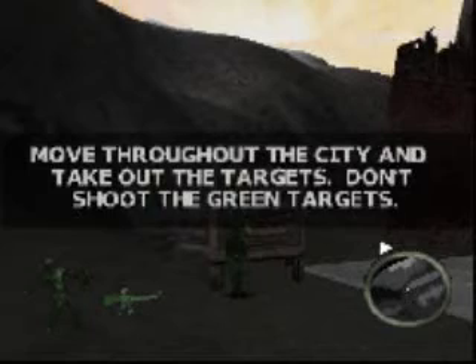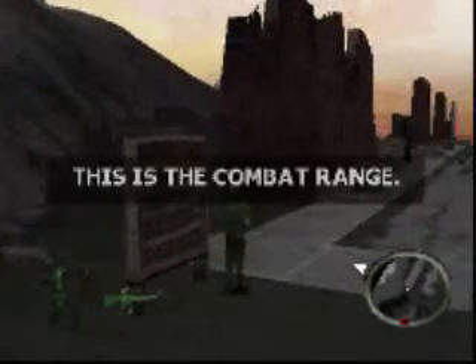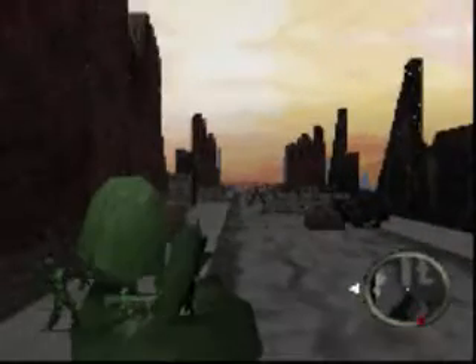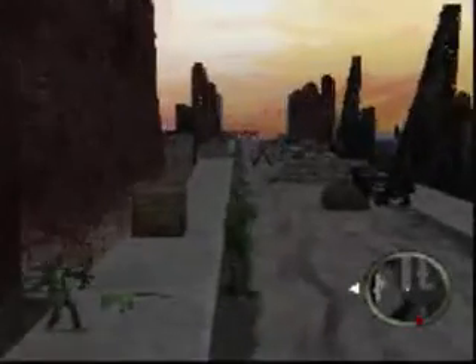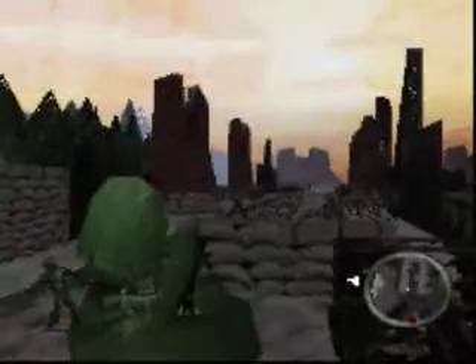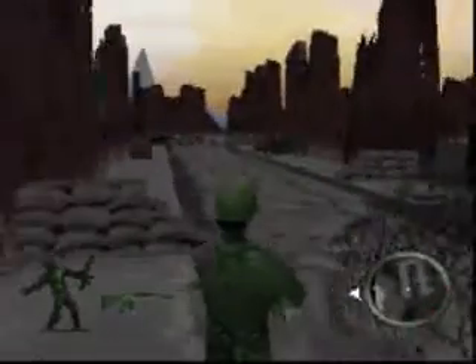There is one section of the game I tried in this boot camp but I can't seem to get to run right — it's this combat range here. Basically, you just walk around and shoot pop-up targets. Unfortunately, I was only able to get the targets to move once and couldn't do it again. So if anybody wants to show it with the actual targets moving rather than in place, let me know. I've only been able to do it once and would like to see if I can get it to go normally.